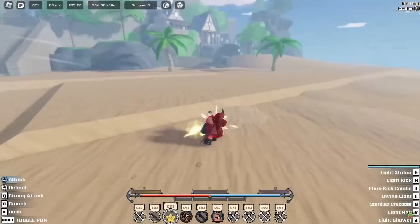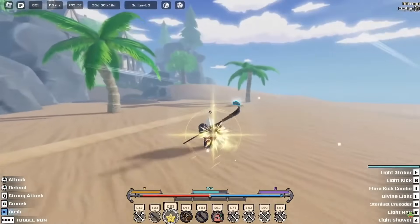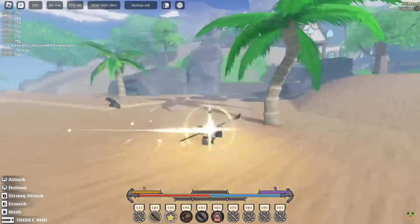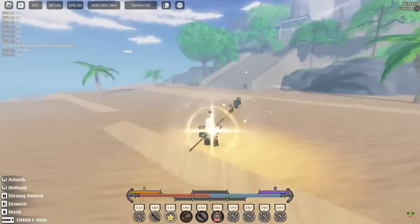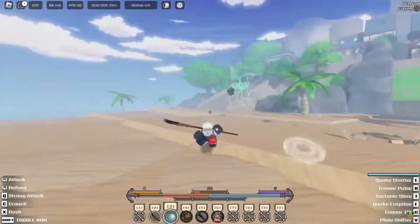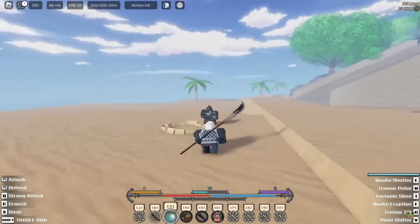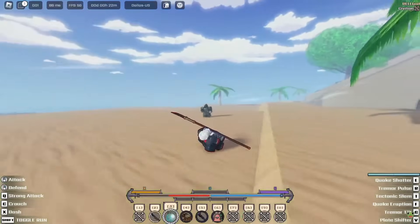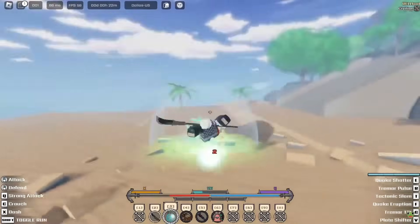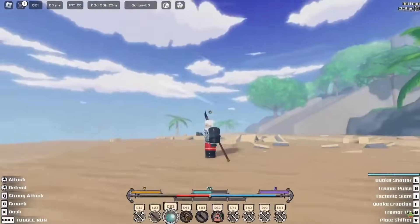I don't know about no flight moves because some zones like Dragon are definitely going to have flight. We got a Quake Shatter. Light looks good regardless — it's looking nice. We got Quake Pulse — it's a range move. Quake is looking tough. We have Tectonic Plate — another range move. I've never seen Quake have this much range.